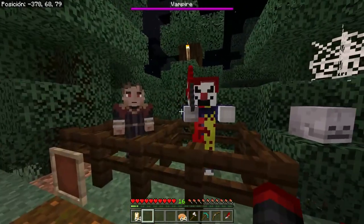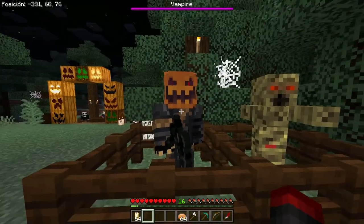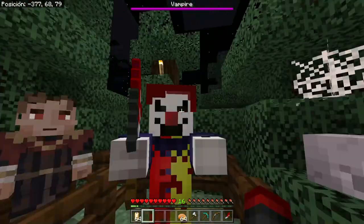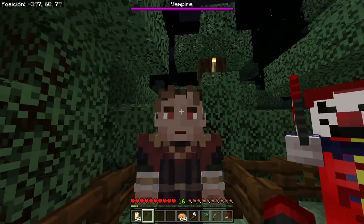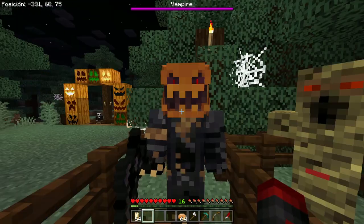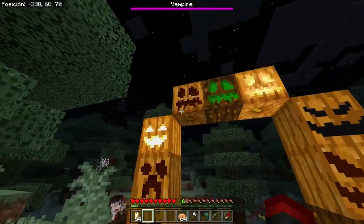Next we have the terror clown, a vampire, a mummy, and a scarecrow, which also has the scythe. The clown causes blindness and hits you. The vampire gives you mining fatigue and is also the first boss of the addon — hence the purple health bar. The mummy gives weakness, and the scarecrow simply deals a lot of damage.